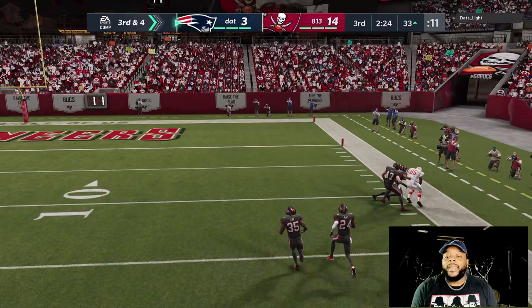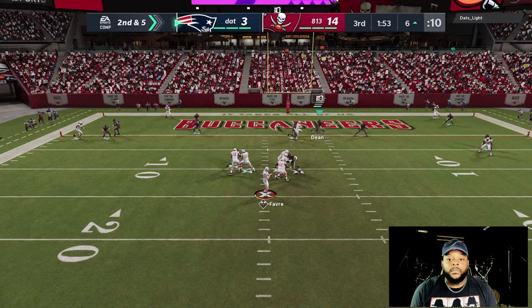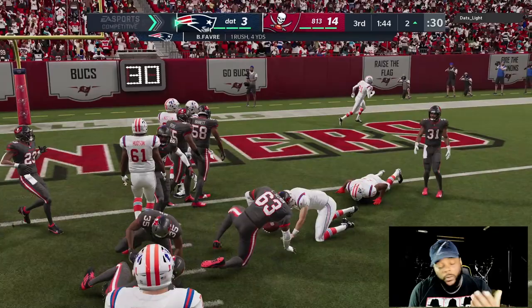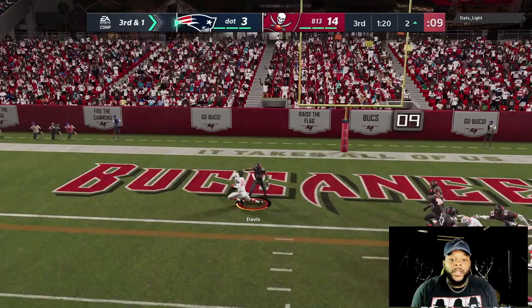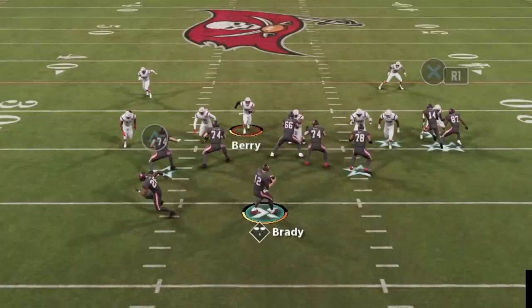I should have known John Lynch wasn't gonna play that. Get over there Brent, good play. Come on — fumble! There's no way this guy doesn't fumble. Oh no — SMB was right there, it's all good. Hey, good drive! Let's go!